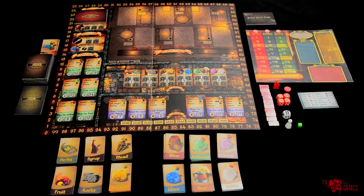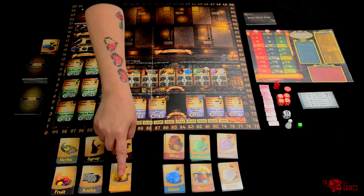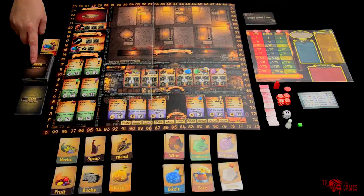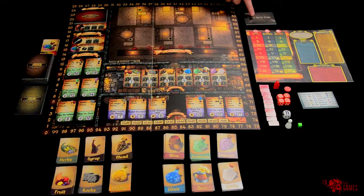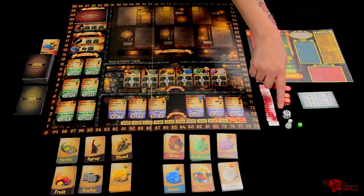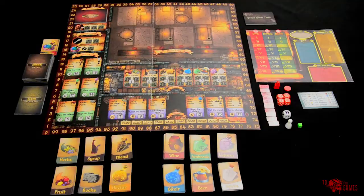Components! Main game board, 5 player boards, 100 ingredient cards including 8 ambrosia cards, 8 beer cards, 8 elixir cards, 8 fruit cards, 8 herbs cards, 8 liqueur cards, 8 meat cards, 8 nectar cards, 8 rocks cards, 8 spirits cards, 8 syrup cards, 8 wine cards, 4 magic potion cards, 9 fruit cards, 42 order cards, 20 items cards, 15 nasty the dwarf says cards, 8 nasty secret task cards, 5 reference cards, 10 wooden pieces, 5 meeples (1 for each player color), 5 score markers (1 for each player color), 21 dice, 50 time tokens (10 for each player), 15 reputation tokens (3 for each player color), 1 star player token, 1 round marker, and the rules book.